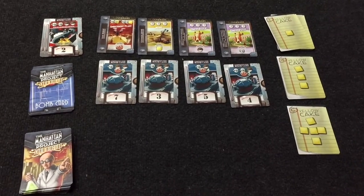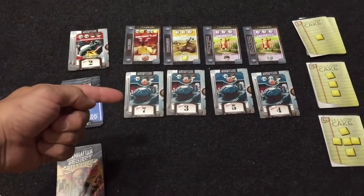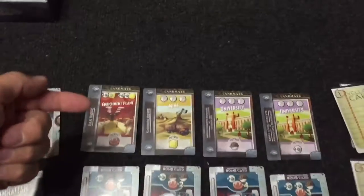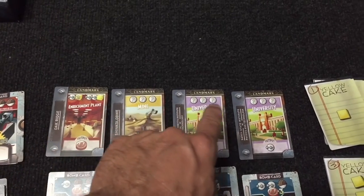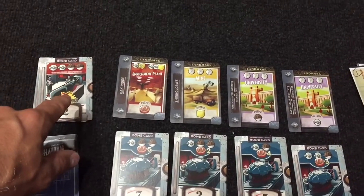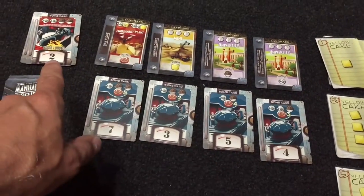This is the basic setup of the game. There are a number of bomb cards in the middle here, determined by the number of players. There are some landmarks that you can use at any time — you'll pay three of your guys to get whatever resource is on the bottom. There's a loaded bomb card, so if you have one of these that's a five or less, you can load it onto that card.